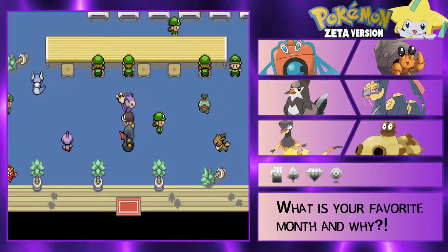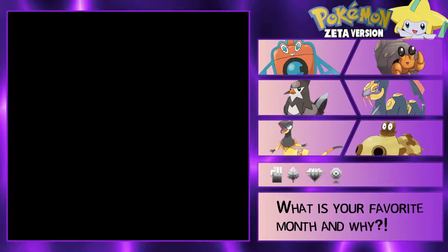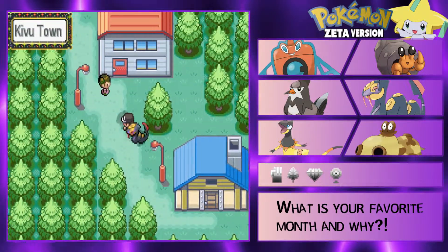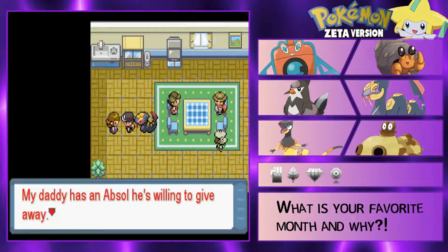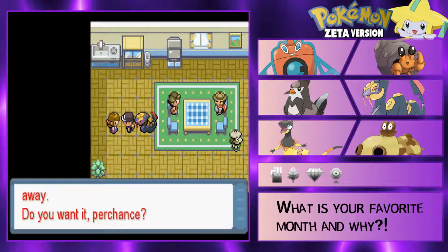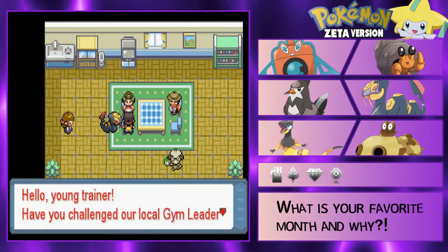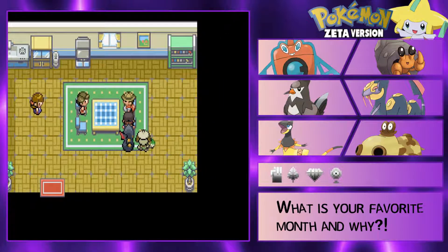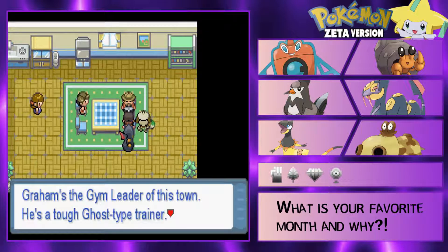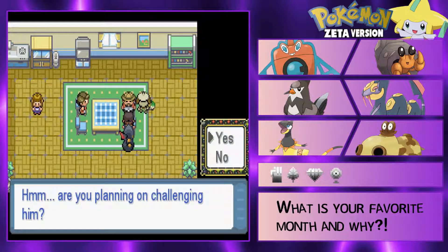Oh shit, this is the Pokemon Ranger place - okay hold on, hold up. Seems like maybe a next episode thing, there's a lot of people there. 'My daddy has an Absol he's willing to give away - do you want it per chance?' I would like a free Absol! 'Have you challenged our local gym leader yet?' Nope, I have not. 'Graham's the gym leader of this town, he's quite a tough Ghost type trainer. Are you planning on challenging him?' Yeah.